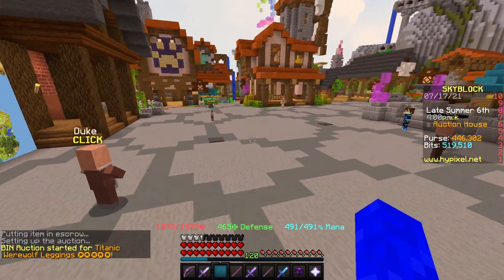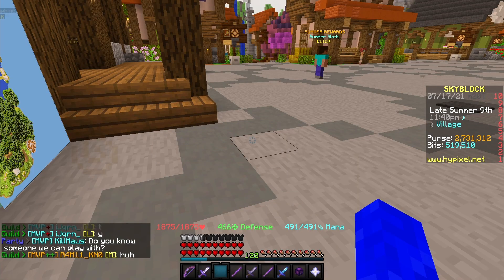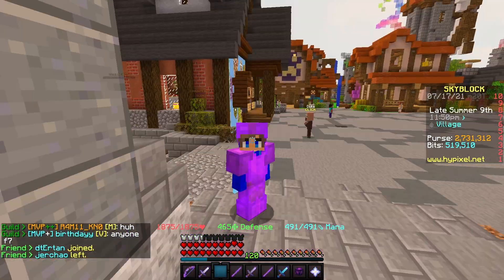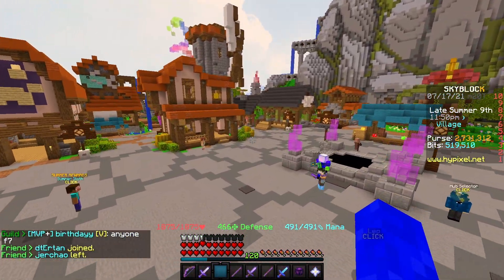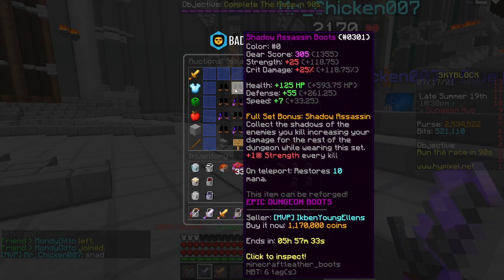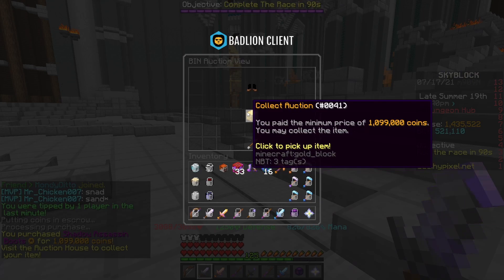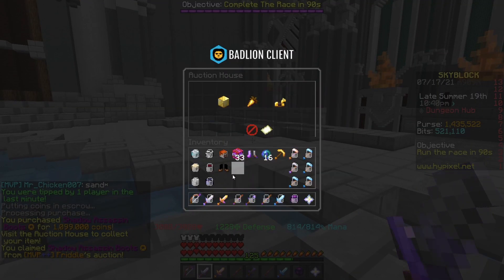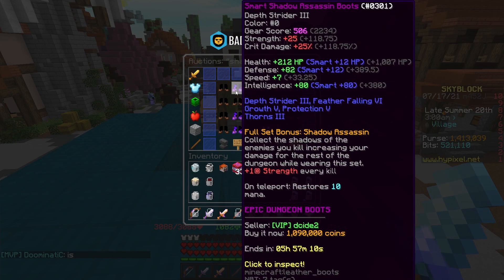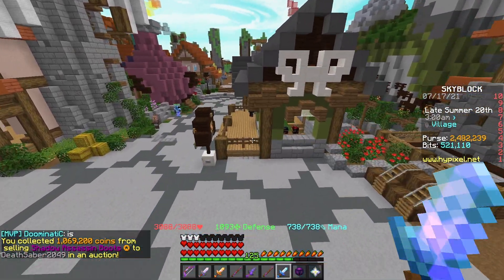The Werewolf pieces actually did end up selling, which is surprising, and that gave me over a million coins in profit. We're now sitting at around 2.7 million coins. I then found Shadow Assassin boots for a quick 70k profit — profit is profit and it adds up over time. Unfortunately I was impatient and ended up selling them for a small loss.